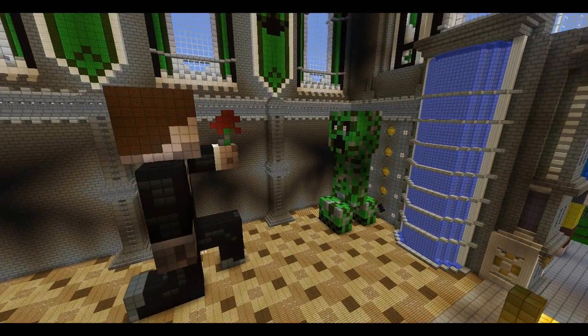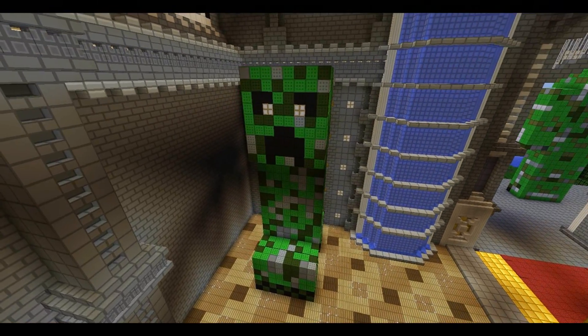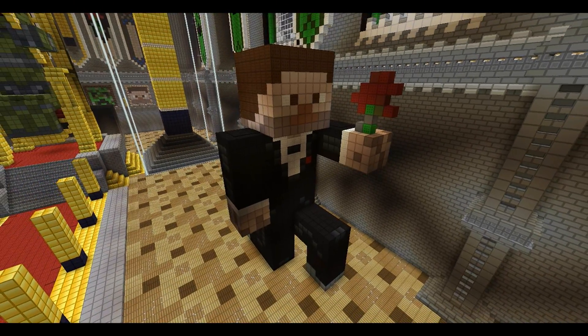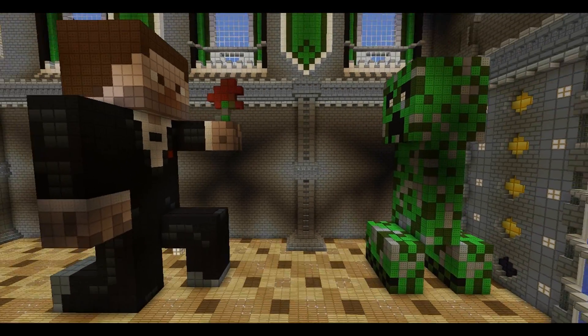For Ray's statue, we have him in the corner here with Glagori, the creeper from the King Ryan Let's Play. Ray is also holding a red rose, bent down as if giving it to Glagori. That's probably one of my favorite statues so far.